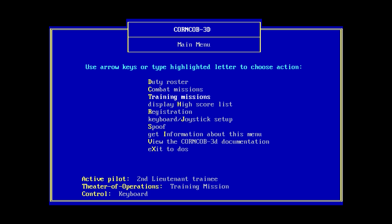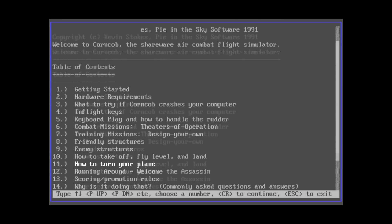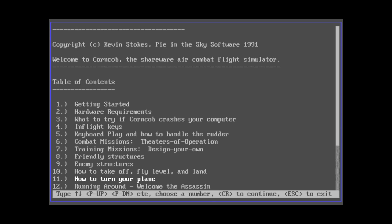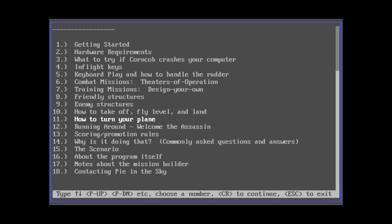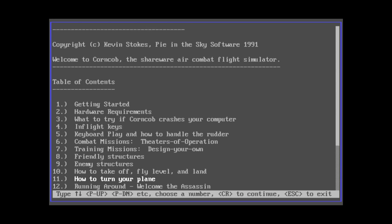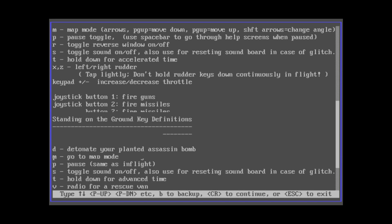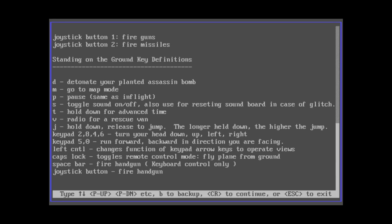Apparently we've got a whole bunch of settings here in the documentation. The controls include the ability to detonate planted assassin bombs. Corncob 3D is not only a flight sim but also has the ability to walk around on the ground. This is actually a pretty involved game. It might be a little difficult to show this without doing a whole bunch of research into how to control it properly.